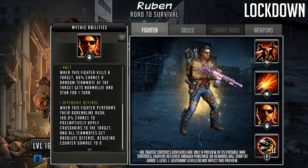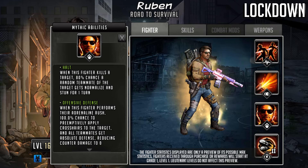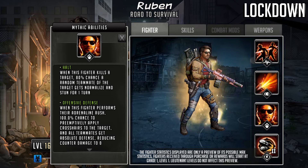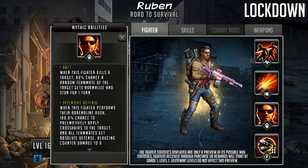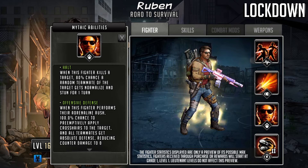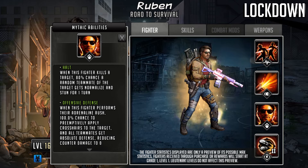The last passive is called Offensive Defense: when this fighter performs the adrenaline rush, 100% chance to preemptively apply crosshairs to the target, and all teammates get absolute defense reducing counter damage to zero. The crosshairs give him decap potential, which is always nice for an attack team character. Because he is normalizing the target, a character who normally gives themselves crosshairs resist won't have that protection in this scenario, making this quite useful.